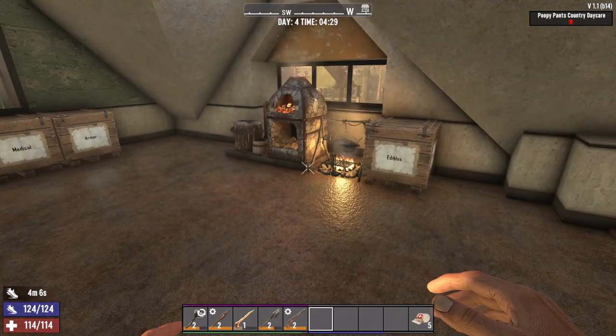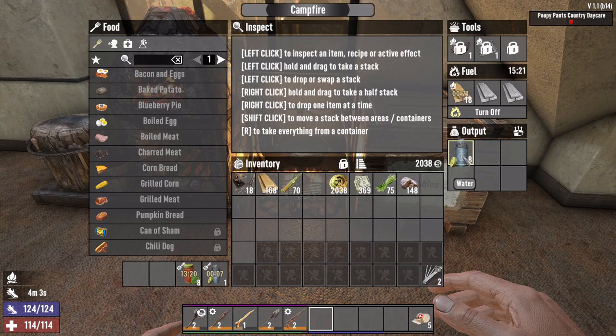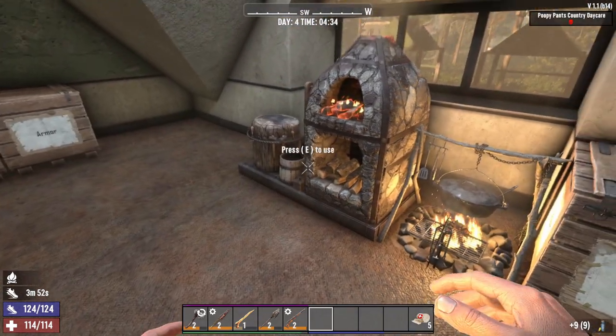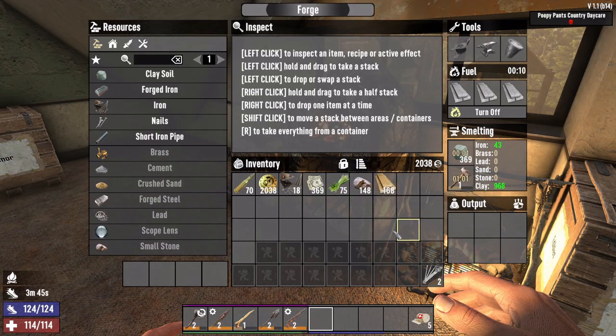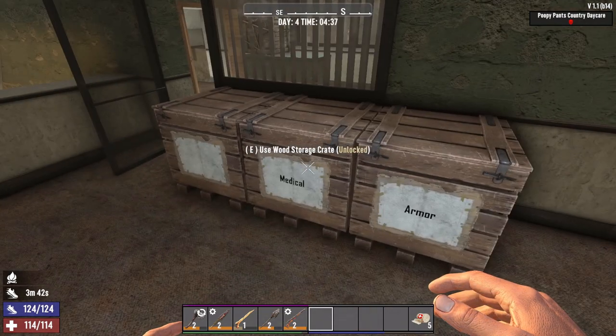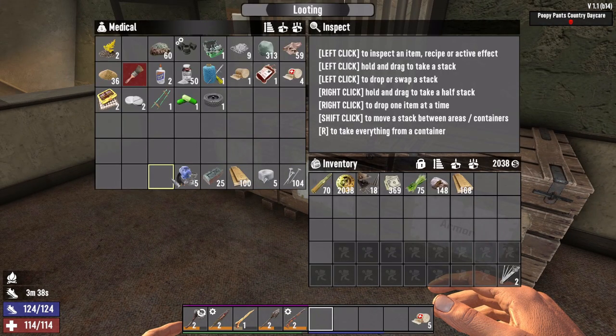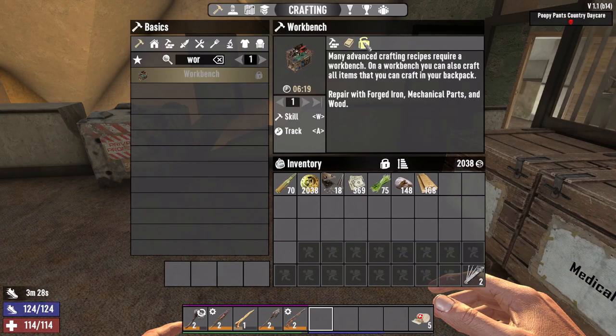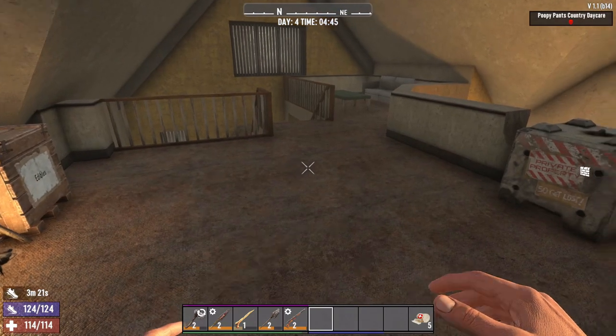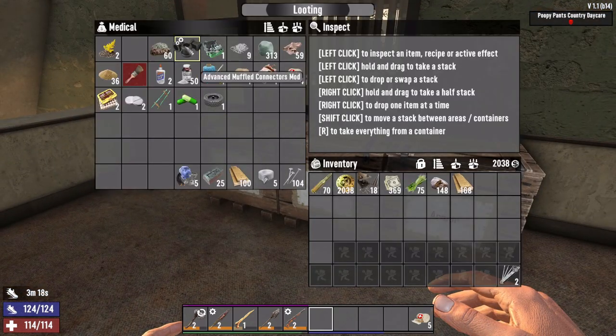We got some water cooking and then red tea cooking after that. We got some clay and our iron sledge cooking in the forge. Over in our medical crate we have everything we need right now for a workbench. The only thing we don't have is we need 10 more Forged Ahead books and we need a wrench to get the mechanical parts.